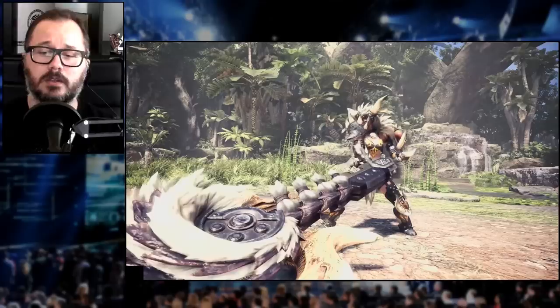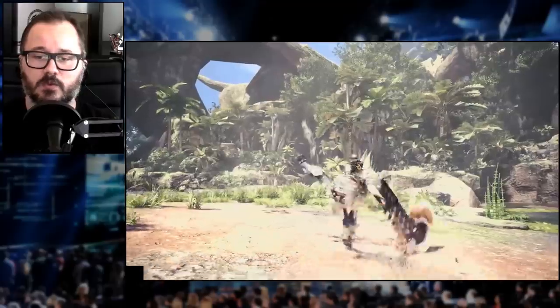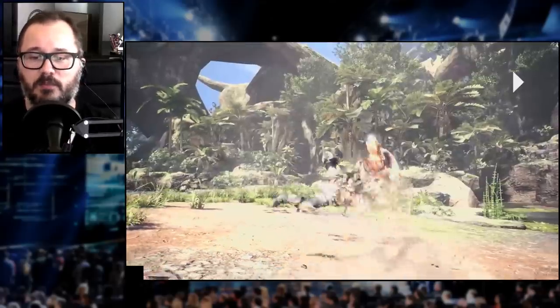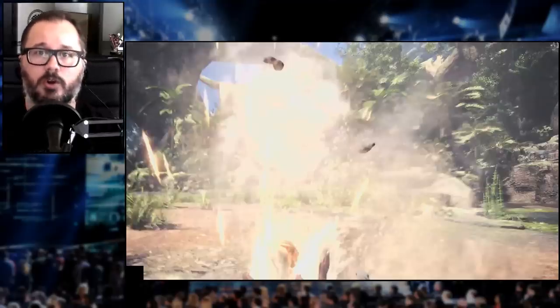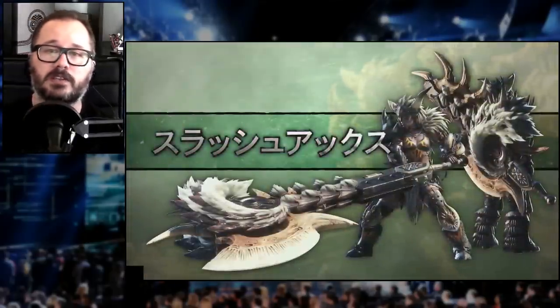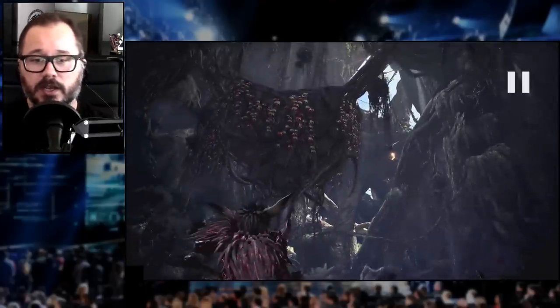Switch Axe — this is a weapon I haven't used in a good long while, so let's get into it. They start the video with a couple of wild swings and then swap into a new special finisher that we didn't really have before. That finisher is going to give your axe mode a boost in which you are able to flinch monsters more easily for a brief period of time, which gives you more openings — potentially for even doing zero-sum discharge.